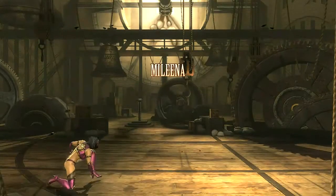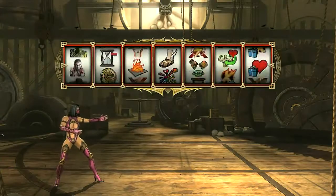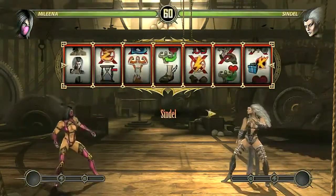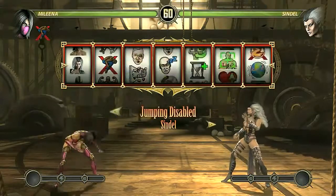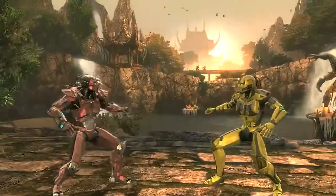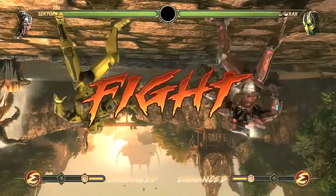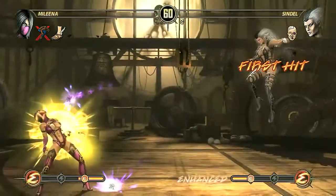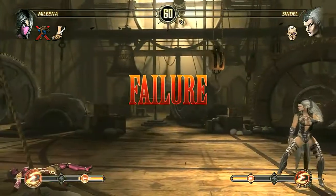Initially, Test Your Luck was just this idea where you'd have these slot reels that would randomly pick different modifiers — who you would fight, who you would be — and these modifiers were exposed elements like flip the screen upside down or double damage. What happened is, when we implemented this, people were so excited about it that it actually ended up spawning off its own separate mode in the game.